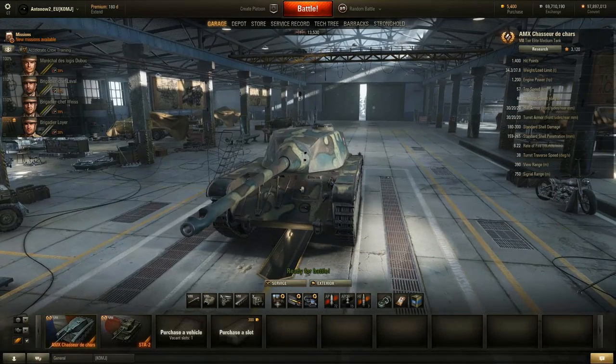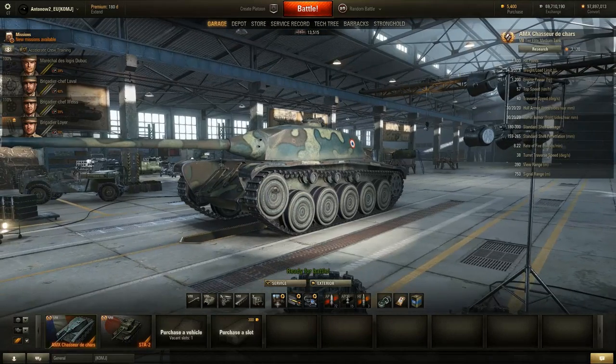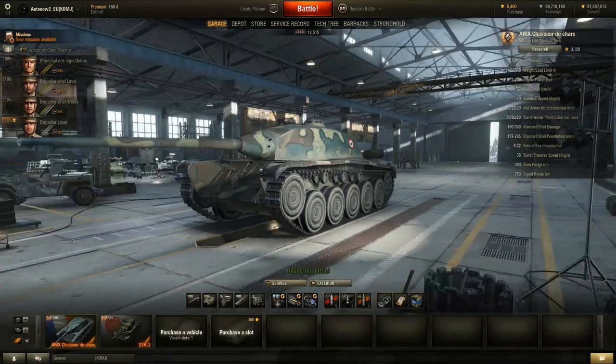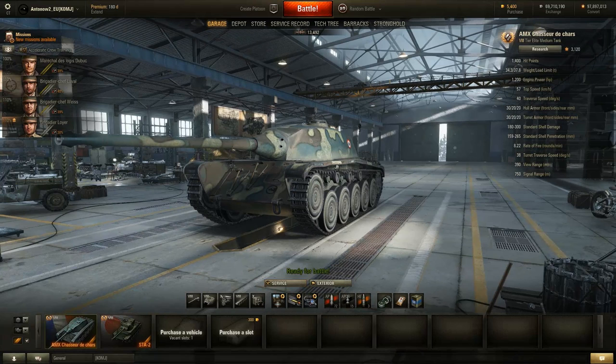An important fact: this vehicle gets 10 degrees of gun depression, which is huge — that's the same as the M48 Patton or Leopard 1. Only two tanks in the game get better gun depression: the Dickermax and the Sturer Emil. Combined with the high top speed and great maneuverability, that gun depression lets you get into advantageous positions on high ground and still hit enemies below you.